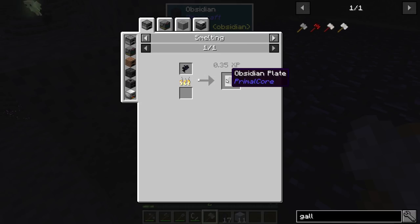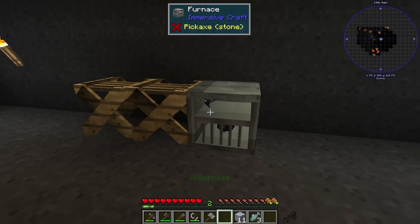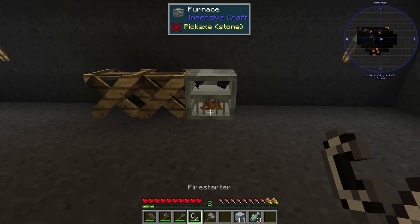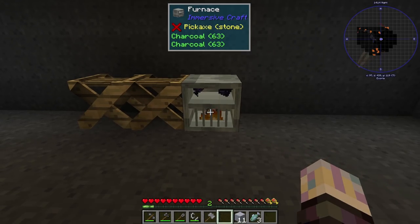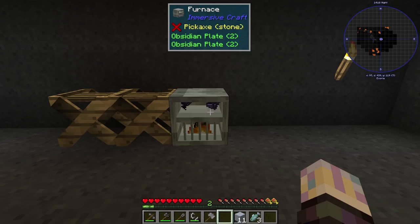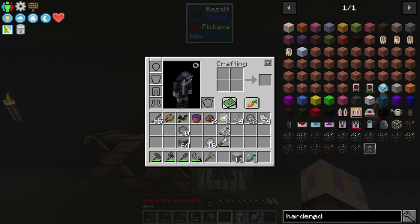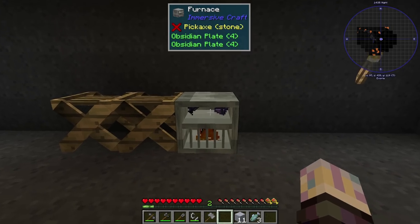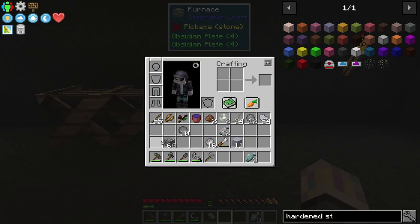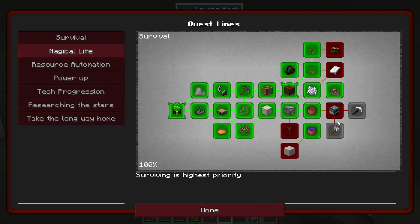Let's take a look — we smelt the obsidian shards down and each one's a plate. So 17 might actually be okay to start. Next we need to make hardened stone, and that's probably why we needed the actual cobblestone. So let's take a look at that — it's a pretty easy recipe. We need to smelt up all the stone as well, so we're going to have to smelt up an entire stack of cobblestone and eight of these plates. While that's smelting, maybe our grass will have spread by that time.